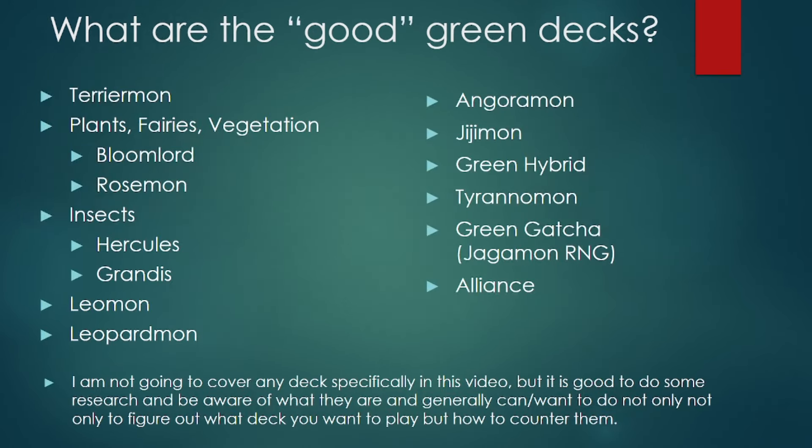As far as what are some actual good green decks — not all of these are exactly the greatest, these are just the ones that came out most recently that we can use. We have Terriermon, two Plants and Fairies and Vegetation decks in the form of Bloomlord and Rosemon, two Insect decks in the form of Hercules Cabuterimon and Grandis. We also have Leomon, Leopardmon, Angoromon, Gijimon, Green Hybrids, Rust-Tyrannomon, Green Gotcha, and Alliance as some of the more premier green decks that people would probably want to play.